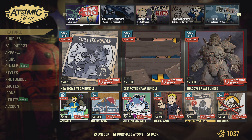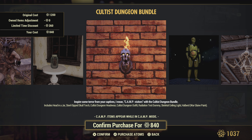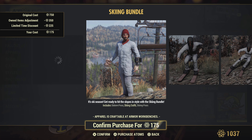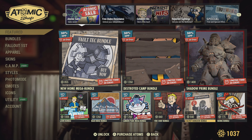The Responders Fire Chief Bundle is available — nothing too amazing, but you can get the Responders Survival Tent there. We also got the Cultist Dungeon Bundle, which is pretty cool. That lamp is actually pretty cool. And the Skiing Bundle — kind of lame in my opinion, but maybe it's your thing.